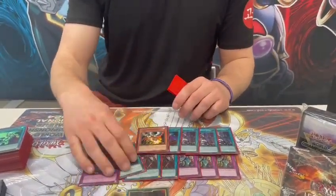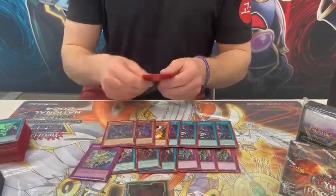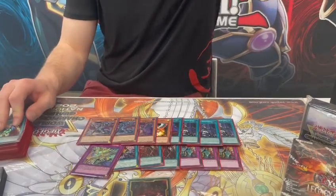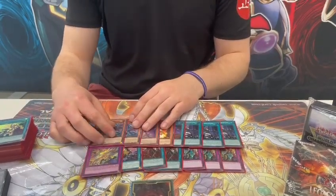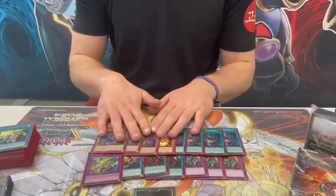1 Called By for going first and Branded. 1 Draw mainly for Crossout, but sometimes with deciding patterns you need 1 extra card, so it's just good — I saw it way too often in this tournament, it overperformed. And then Triple Steal for Branded, Voiceless and also Snake Eye pure version. In Germany there's a lot of Branded, so I wanted to play these.